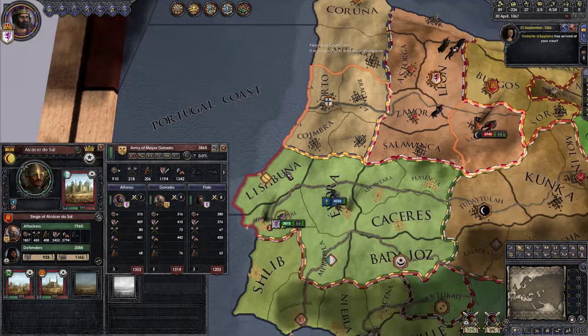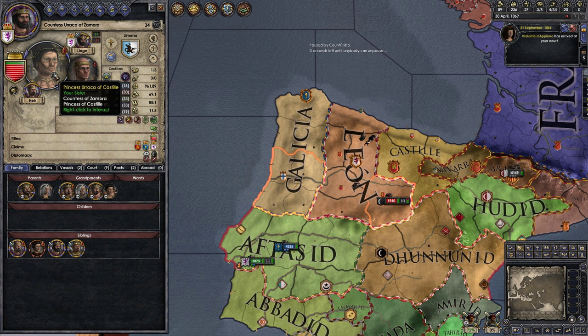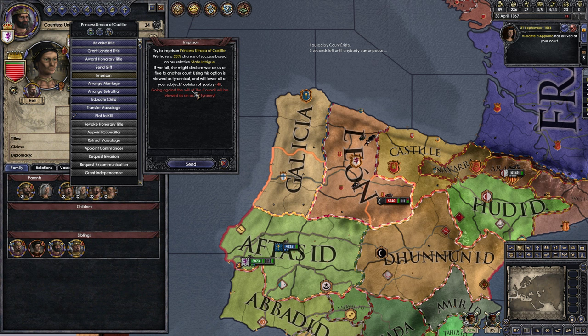Now go to her character and see if you can imprison her. Right-click on her, then imprison. Now, if you click imprison, does it still say this is a tyrannical action and will cause minus 40 with all your vassals? That's why it's a bad idea to imprison everyone — it's an act of tyranny.